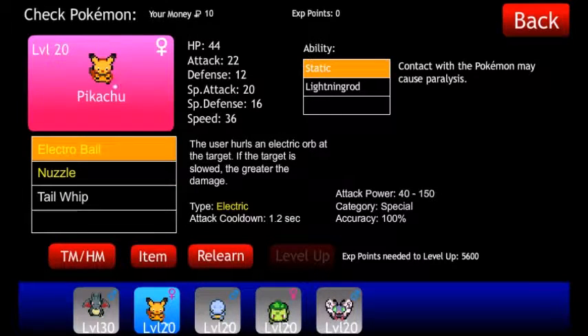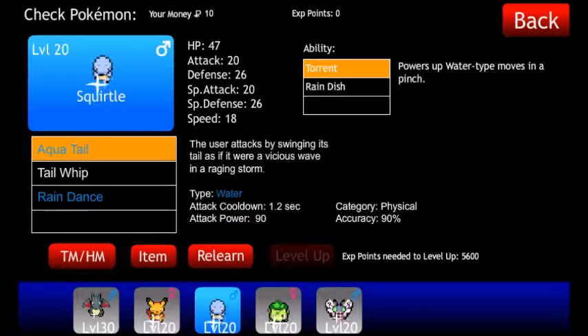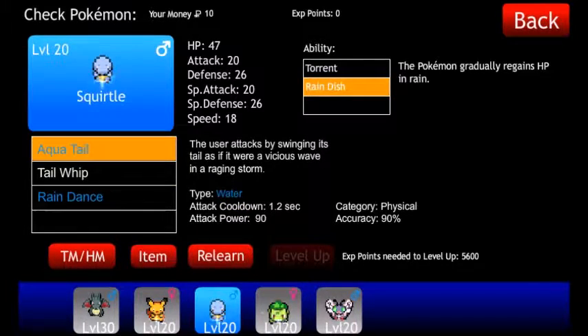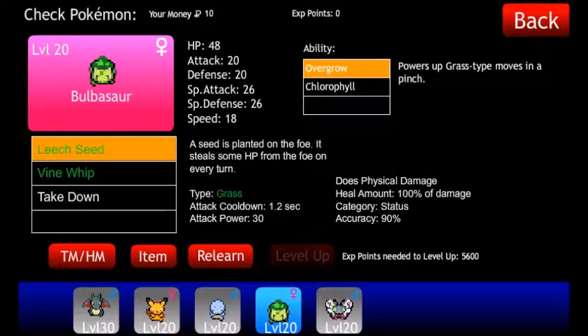For Pikachu, we're going to start with Nuzzle and keep the ability Static. For Squirtle, we're going to go with Rain Dish and start with Rain Dance. And for Bulbasaur, we're going to start with Overgrow and start with Leech Seed.